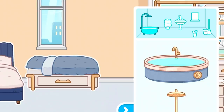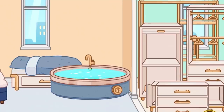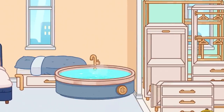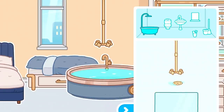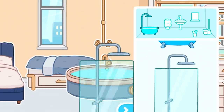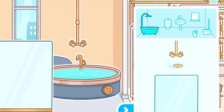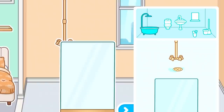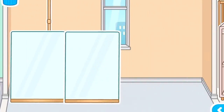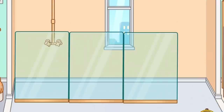Moving on to the bathroom section. There's a jacuzzi — and you can also rotate it. It actually steams, which is so cool. There's also a shower here that comes with no glass, whereas another version does come with glass with the whole thing attached. But this one is singular and can be made all custom, so you can add your glass here. There are different parts of glass, so you can make a super huge wall of just glass. Sadly, I couldn't make it go all the way because it wouldn't be even, but this is kind of how it looks — you can have a lot of glass or just a little bit.